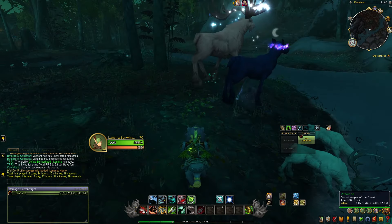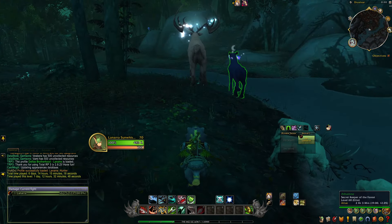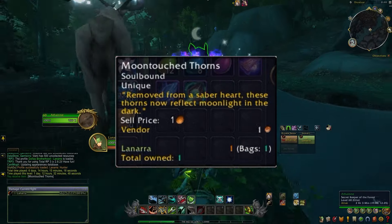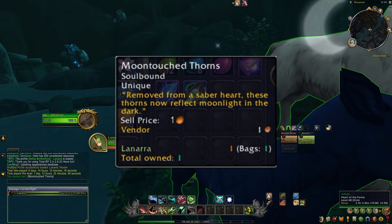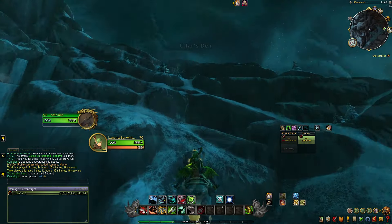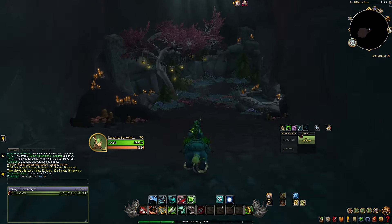The next day she was there. If she is there, go ahead and talk to her and she will take that Thorn Laden Heart and turn the item into Moon Touch Thorns — thorns removed from a saber's heart that now reflect moonlight in the dark. Once you have that, make your way back up into the cave that she can spawn in, just up at the top, and talk to the guy inside the cave.